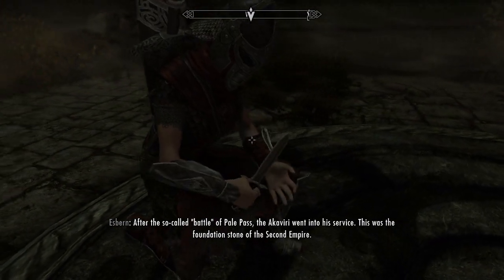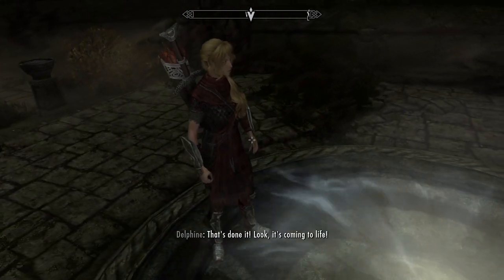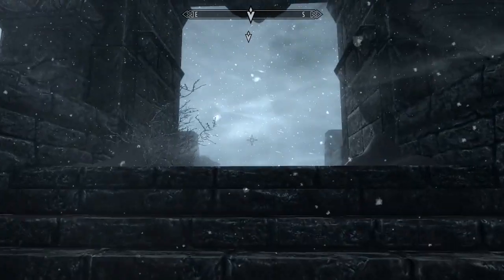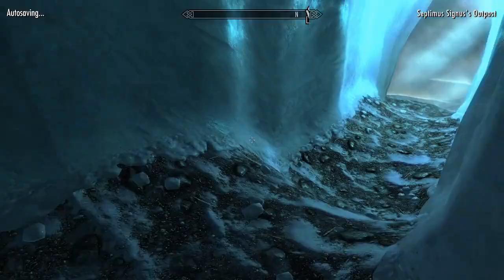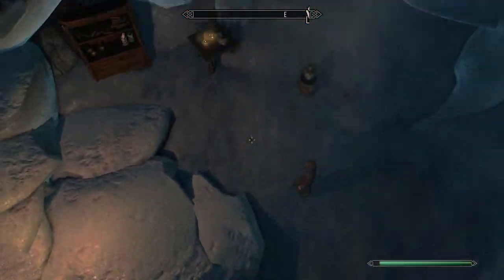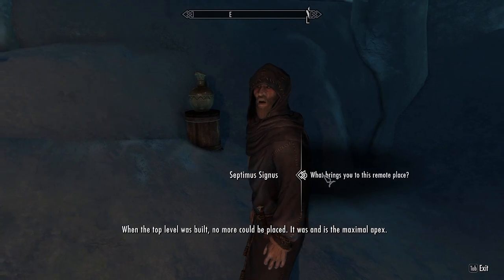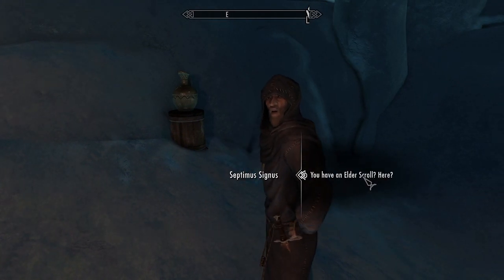We bring Esbern back to Delphine and it's time for our little field trip to Alduin's Wall — I got my parents to sign the permission slip. We hike up to Paarthurnax and now it's Elder Scroll time. Thanks to some comments in previous videos I know that you can just run Septimus out on the ice flow now and don't actually have to go to the college, so thank you for that.